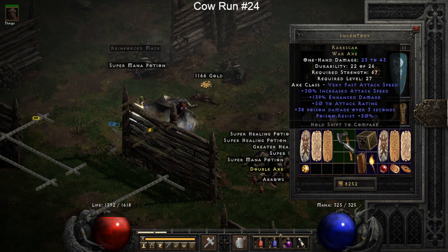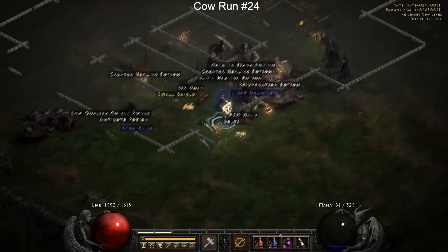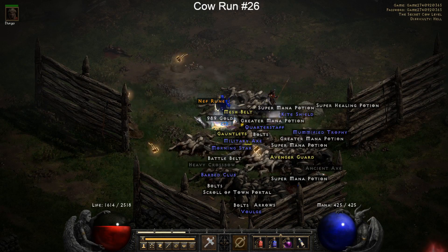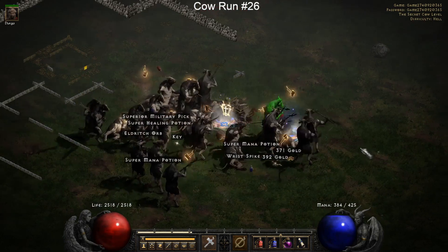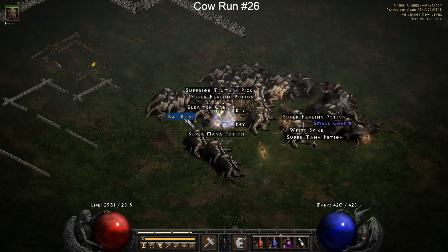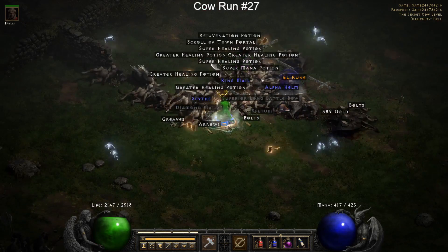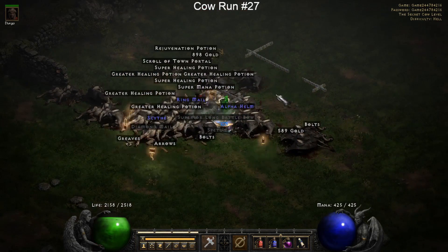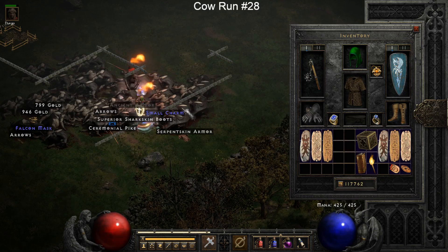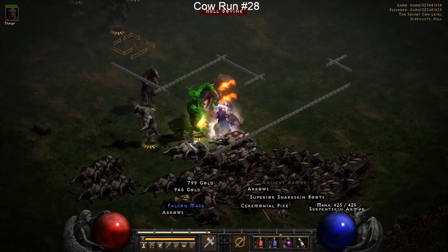As I mentioned, the unique weapons and armors I've been getting are all garbage - it's only jewelry and runes that are good in cow runs basically. Here's another bad unique war axe, prime example. We drop another Shael rune, a Sol rune, a Nef rune - I've had enough of these bad runes. We also drop a Ral rune, and then the lowest rune in the game, an El rune. At this point hell mode cows just hate me - you're dropping me the very entry-level rune.